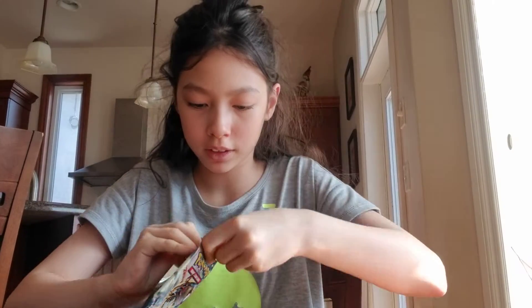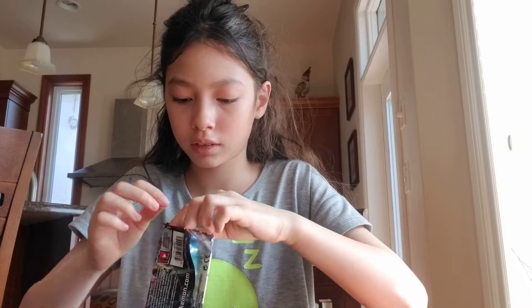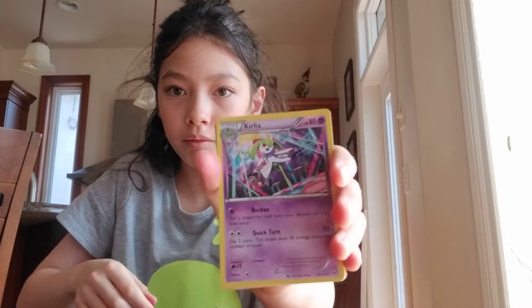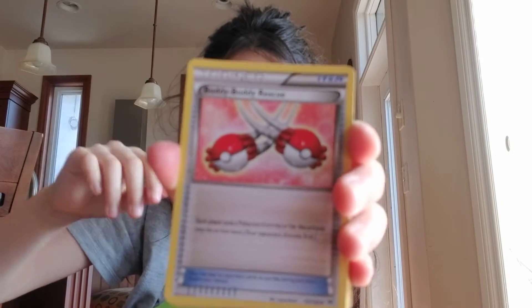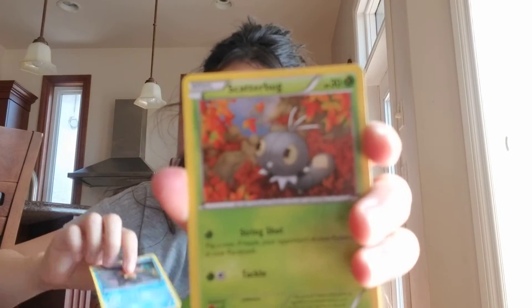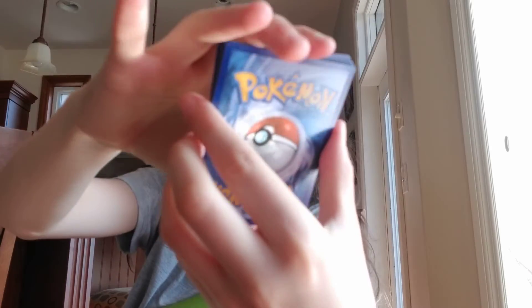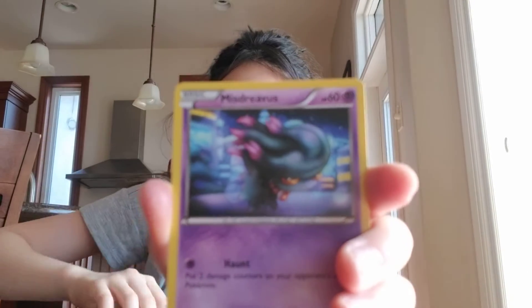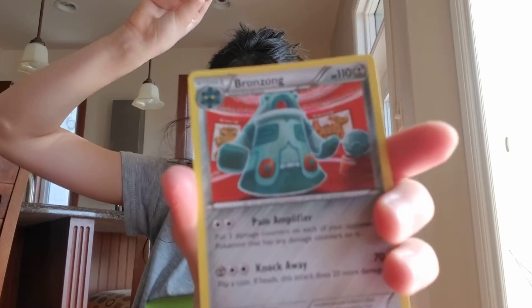Next on to Breakthrough, and then we'll get on to the Steam Siege. Here is the code card. Kirelia, Buddy Buddy Rescue, Starmie, Scatterbug, Hawlucha, Bebe, Swablu, Mismagius, Reflect reverse, and a Bronzong regular rare.